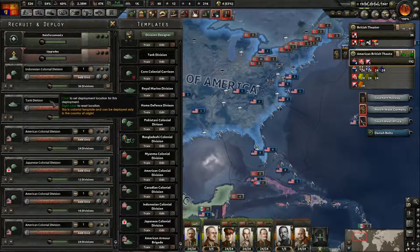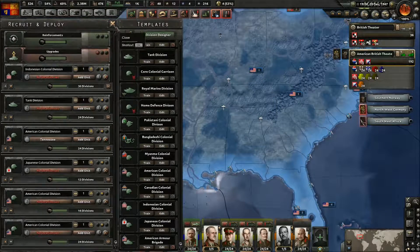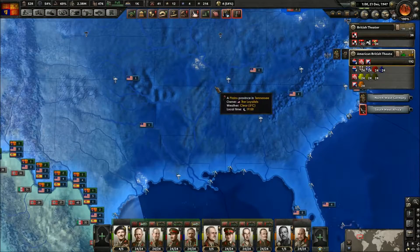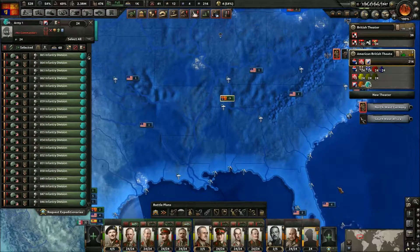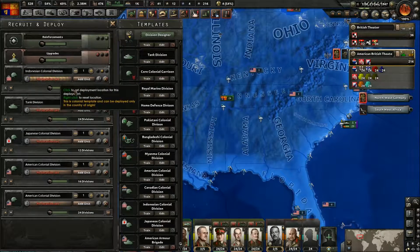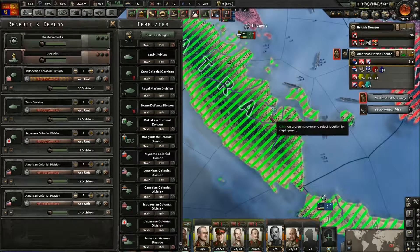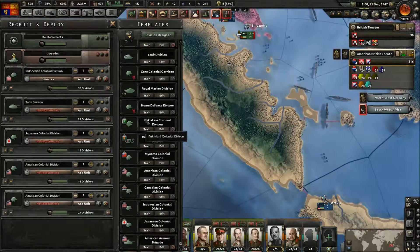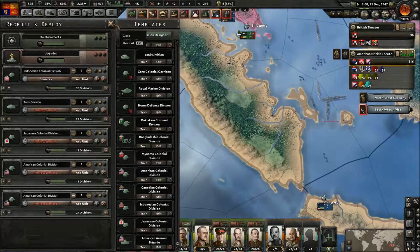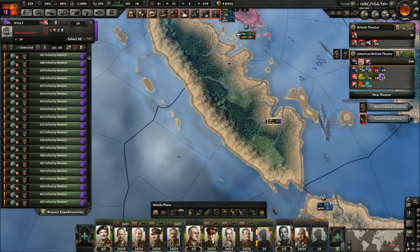Some of these units are ready to go. Let's deploy this army — go there. The Indonesian one, deploy here to Sumatra — that'll drop off 24 of those. Attach to that.